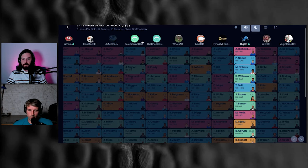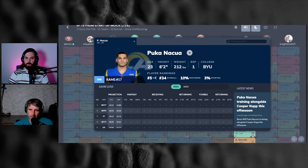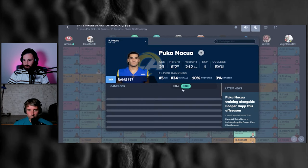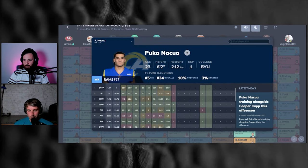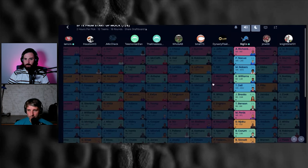I took Puka over Marvin Harrison Jr. A lot of people probably won't like that — Marvin Harrison is exciting and I have him on two teams from rookie drafts. But Puka is just so nasty, so dirty. We've seen him do it. I don't think many people expect Marvin Harrison Jr. not to be ridiculous, but Puka we've already seen be ridiculous. The word for this pick is 'investment' — the opportunity cost of what you could have done. The safety of Puka at early second round feels fantastic.